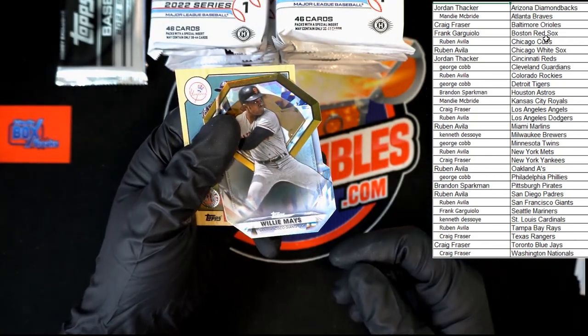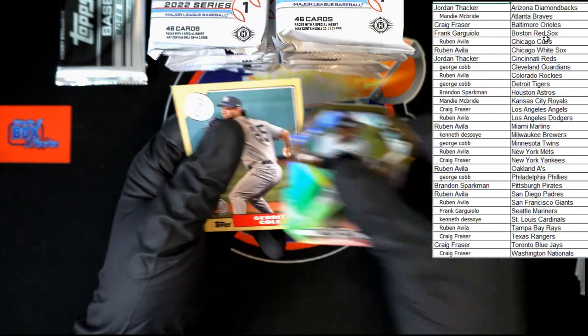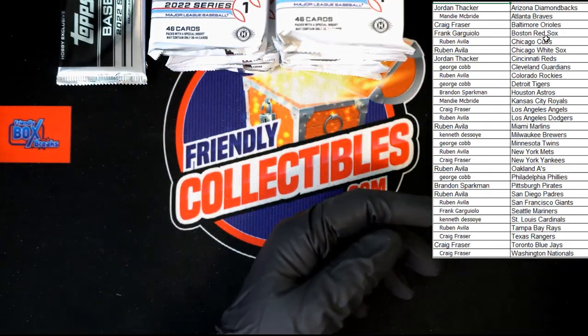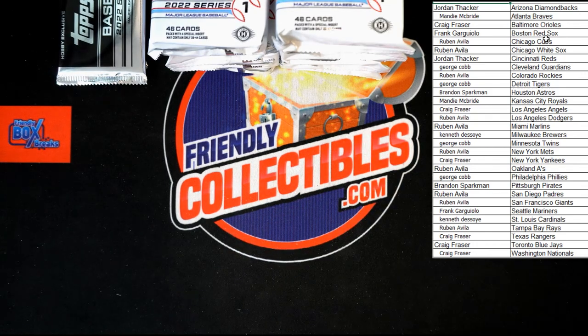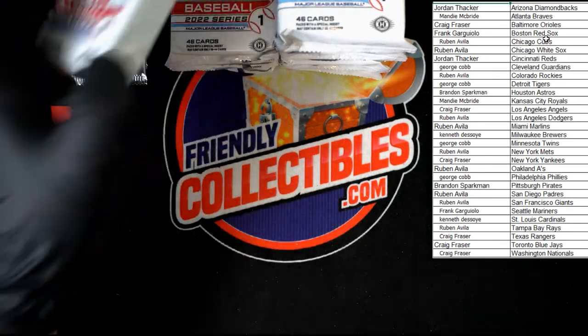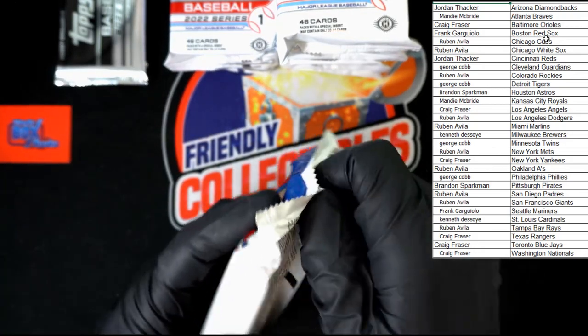We've got going on the Giants — and behind that an '87 Garrett Cole. Might have the lights a little too bright in here, got some glare. Can't have the glare — I want you to see what you're getting. Next pack.